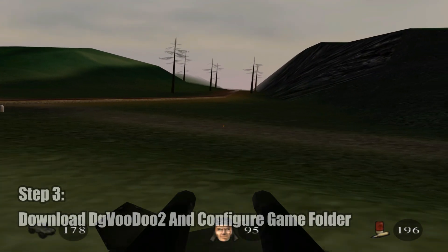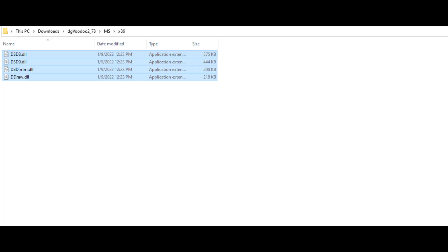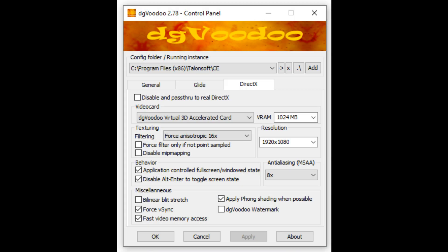Next, download and extract the latest version of DGVoodoo 2. Then copy the files found in the x86 folder of the MS folder of the DGVoodoo 2 directory, and paste them into Codename Eagle's directory. Next, open up DGVoodoo 2, click Add, select Codename Eagle's directory, and then configure DGVoodoo 2 as shown here.